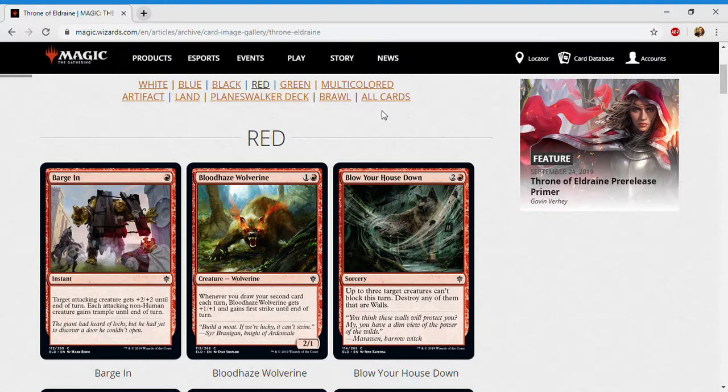Next up is Blow Your House Down — two and a red as a sorcery at common. Up to three target creatures can't block this turn; destroy any of them that are walls. I think this is a sideboard card — specifically good against the Brimstone Trebuchet, which is a wall that can ping you to death. There are only two walls in the set, both with annoying abilities. I'll probably cut this more often than not; I'm giving it a D minus.